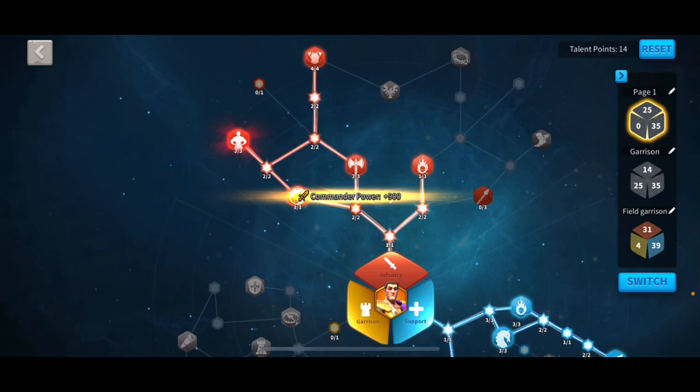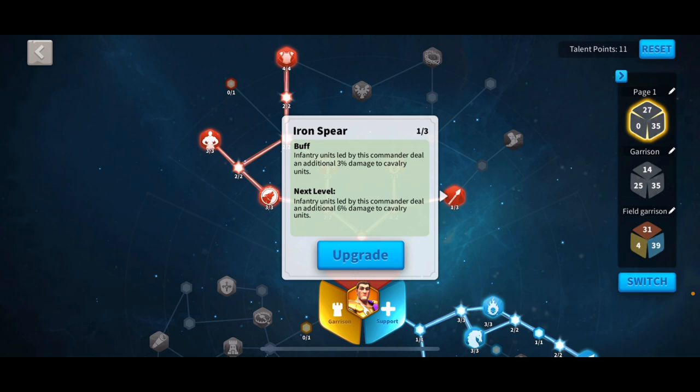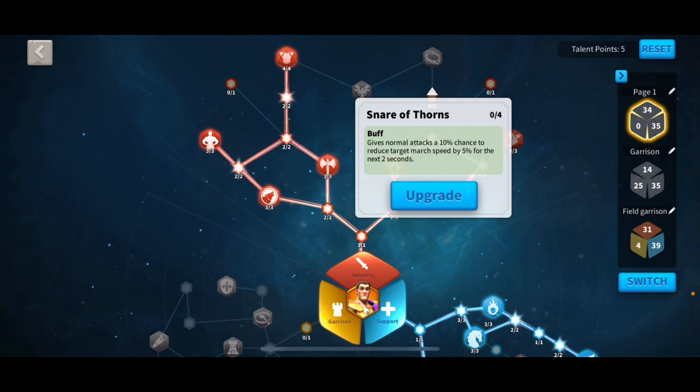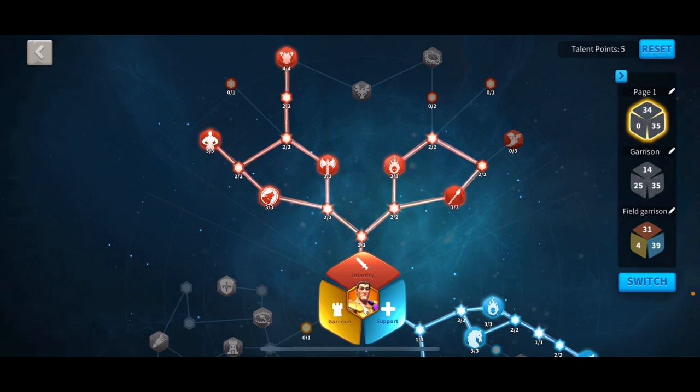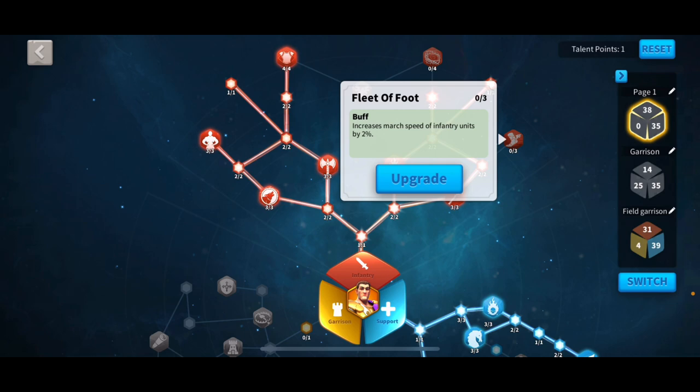You have an option here depending on what you want. I would get the extra damage to cavalry, grab some extra march speed, and keep going up that way. You can either go all the way up to reduce the march speed of the target by 5 or 10% because you won't be able to max it all the way. You probably want to try and get the extra health on the side, the extra defense, and probably two points into some extra attack. If you want extra march speed, you can try to go for that — it's up to you, but you don't really need it.